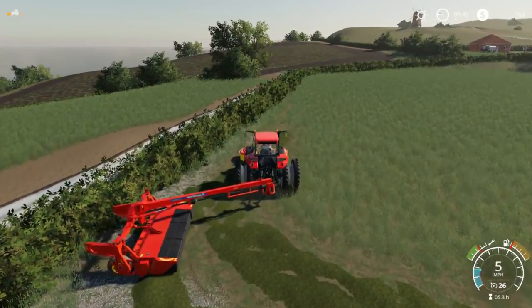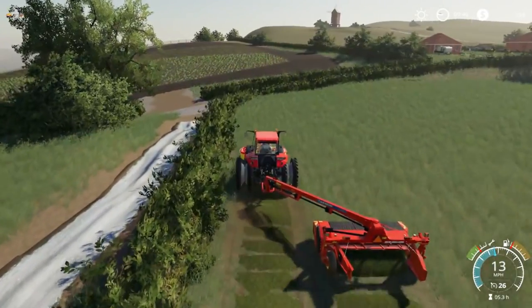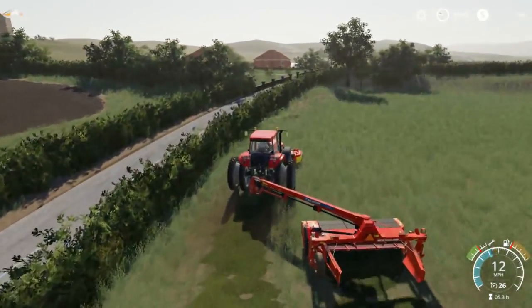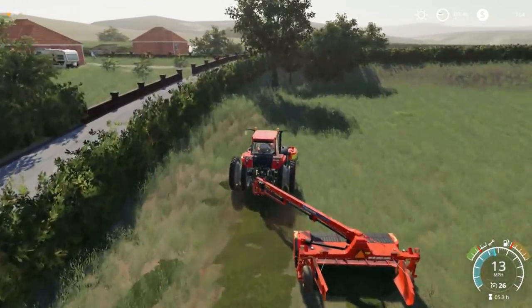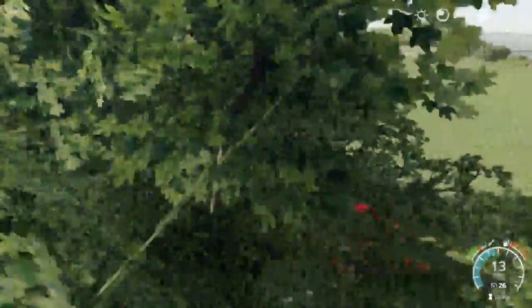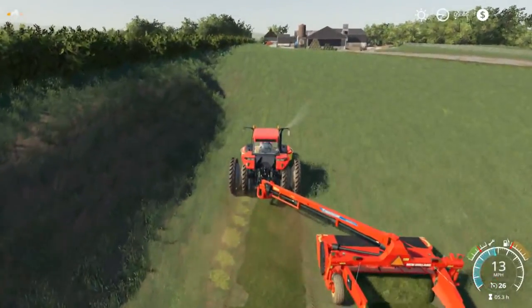Now we'll swing it out all the way, and yeah we'll mow this field. Once we get these mowed we'll probably plow them up — we'll probably just do one at a time, plow one, plow a different one, and do it that way. There is a little hay left in this field. I'm gonna do all grass bales so I'll probably just leave the mowers hooked on for now. We'll just get all the haying done and out of the way.